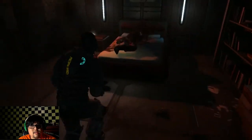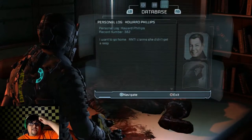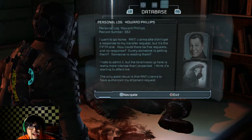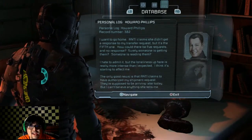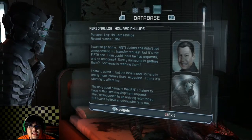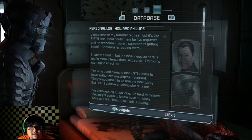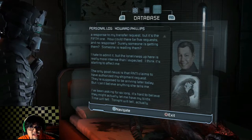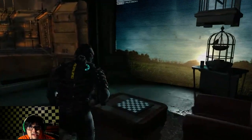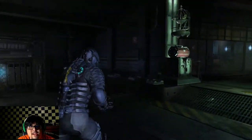Text log. Howard Phillips: 'I want to go home. Anti claims she didn't get a response to my transfer request, but it's the fifth one. How could there be five requests and no response? I hate to admit it but the loneliness up here is really more intense than I expected. I think it's starting to affect me.' Anti must be the artificial intelligence or this hologram here. So this dude was living up here by himself and hated it. That's a bummer.